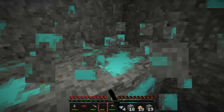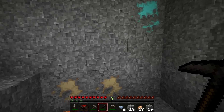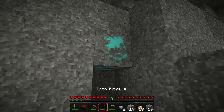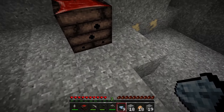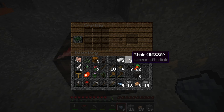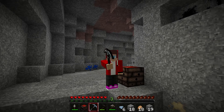Oh, wait a sec! Whoa, these are diamonds! Ho ho! Amazing! Oh wait — underneath is lava! They're falling right in! Aw, that's not good! Wow, look at these diamonds — I finally found some! They're beautiful! And now I've crafted a diamond pickaxe! Whoa, so cool! Look, it's sparkling!